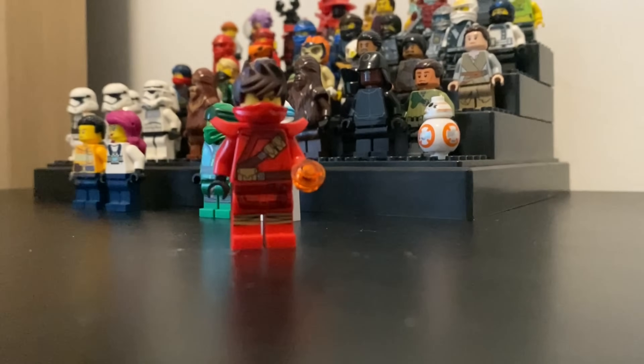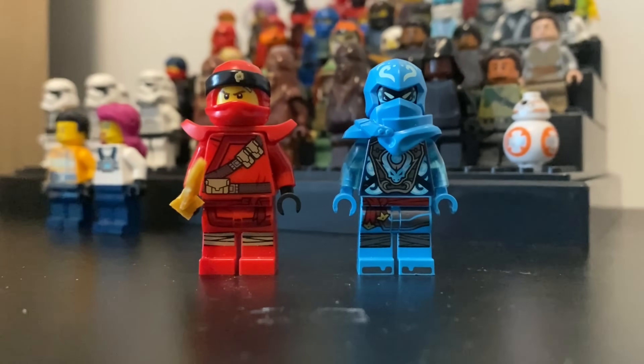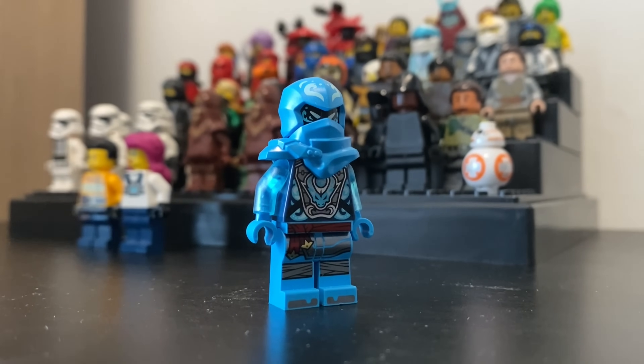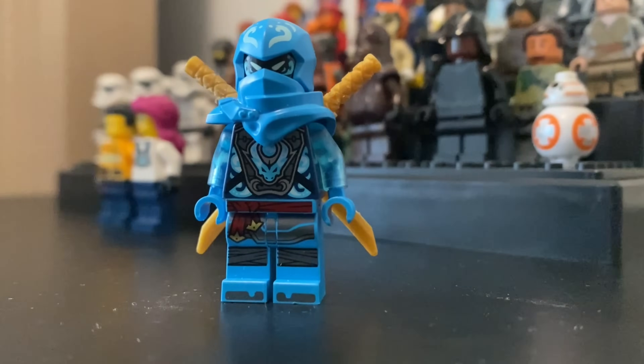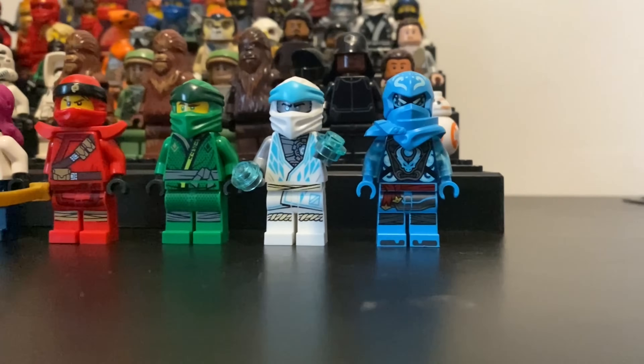The final core ninja we see in Dragons Rising is Nya, Kai's sister — the Master of Water. I actually already have a figure; I got it as a gift from a family friend. You can check out a video I made about that. And now our ninja lineup is done.